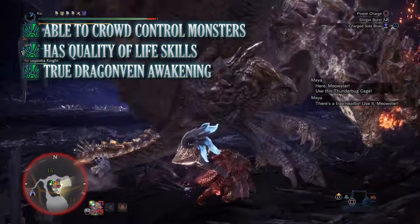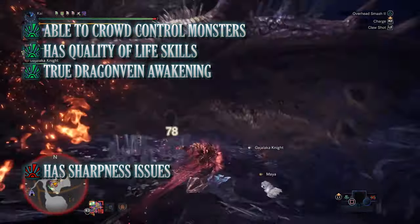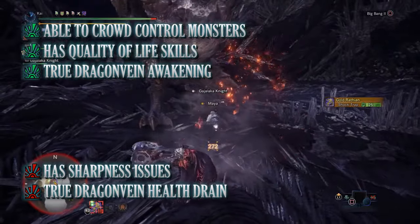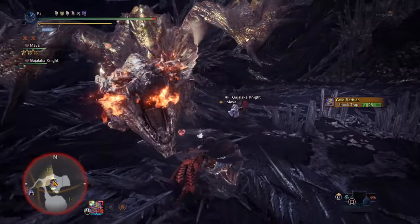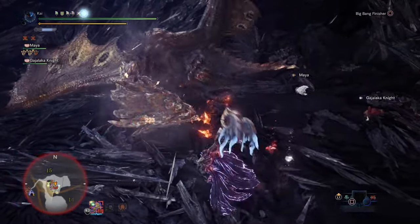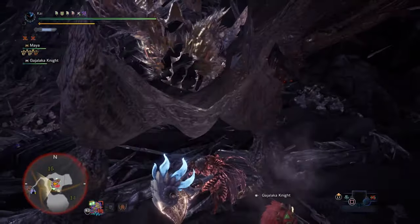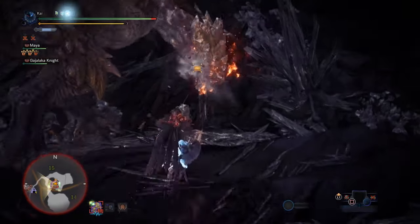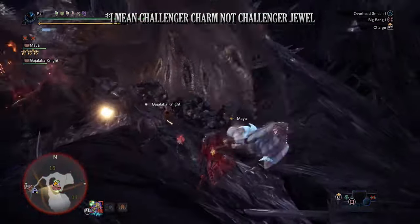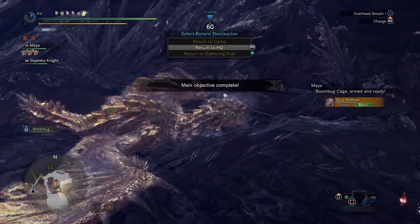Unfortunately there are cons to this build. One of the biggest cons is that it only has a small portion of white sharpness, which you can burn through pretty quickly. Protective Polish does counter this slightly but it's still an issue you need to be aware of. And the other con is the True Dragon Vein Awakening health drain, which can leave you at risk of carting if you're not careful. But if you like to crowd control a monster and prefer to use ailments more than raw attack or elemental builds, this is one I can recommend — it's fun, functional, and it still hits quite hard. One option before I move on to the final build: you can potentially swap out the Challenger Charm if you so wish, as we already have that 100% affinity with the True Dragon Vein Awakening buff and Weakness Exploit. So you can swap it for something like the Resentment Charm, which increases our raw attack on this build for having a portion of red health on our health bar, which should be active most of the time. But as always, that is one of the great things about Monster Hunter — there are tons of options when it comes to builds in the game.